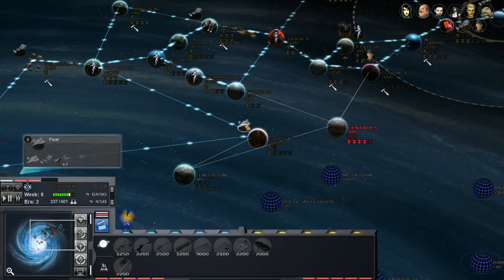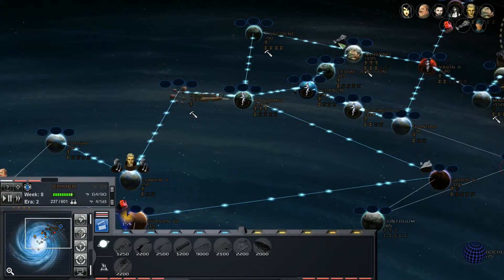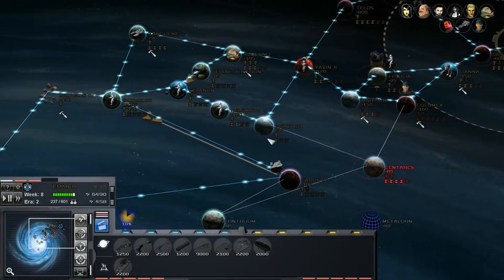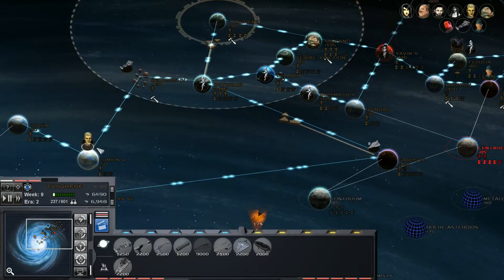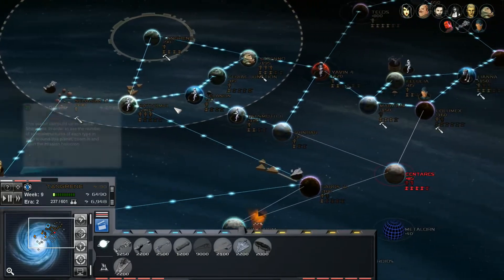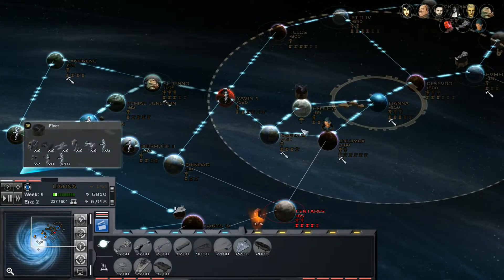We've got lots of troops being built, popping out all over the place. But this fleet down here is very weak, so let's start shifting over some reinforcements. A couple of extra Corellian Corvettes will help. Let's get this fleet and these ground forces combining here. Get a few more reinforcements there.